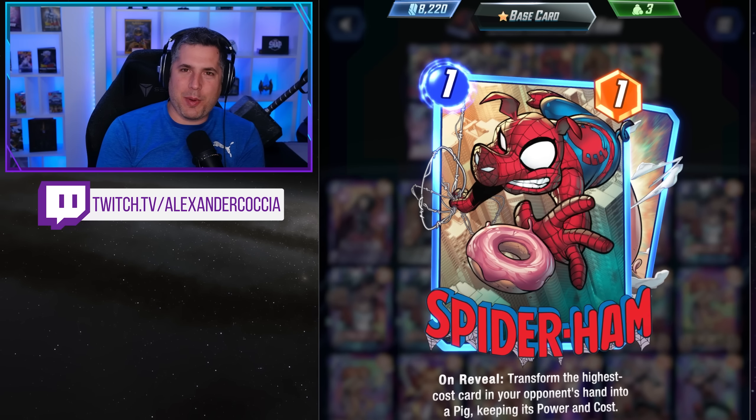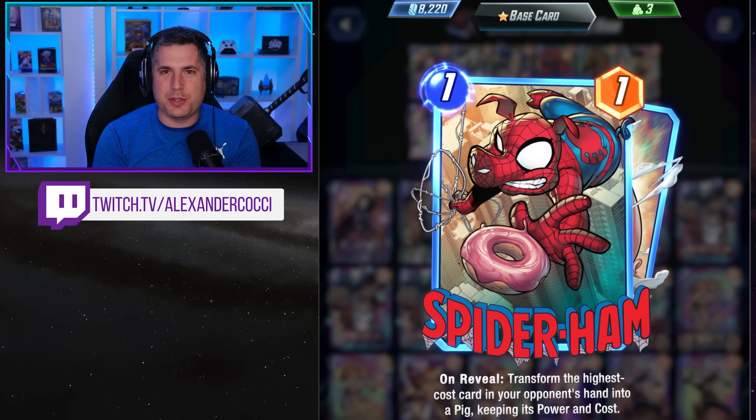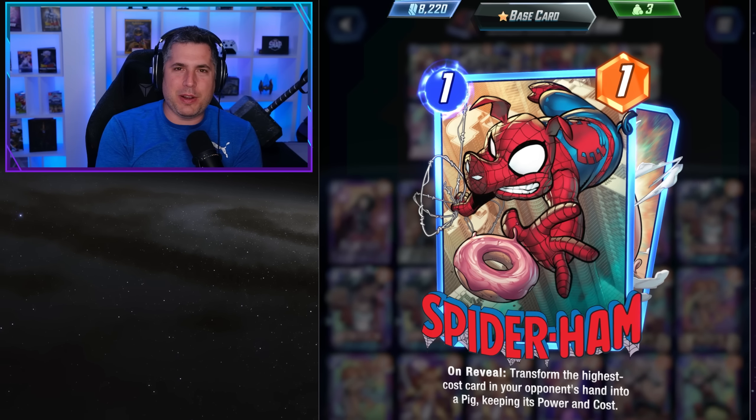Spider-Ham is here and going right into Series 4 at 3000 tokens. It represents a really interesting opportunity — it's the first card we have as a new release that's going to be basically half the cost that it traditionally used to be, so naturally there's a lot of interest in Spider-Ham.